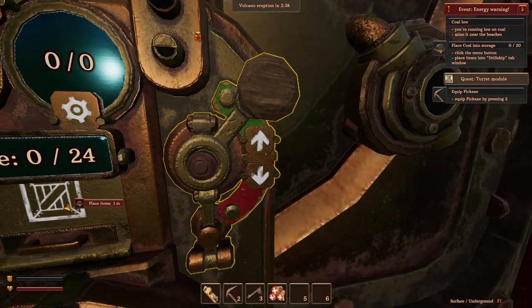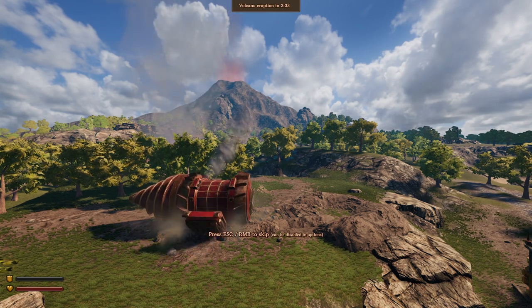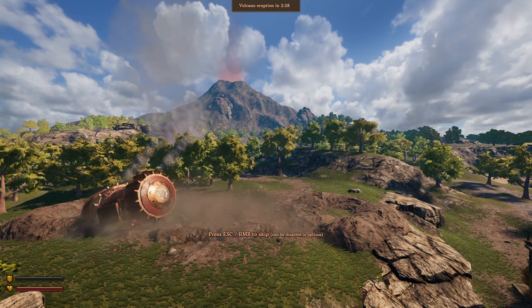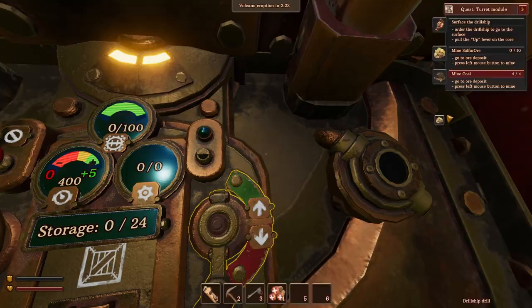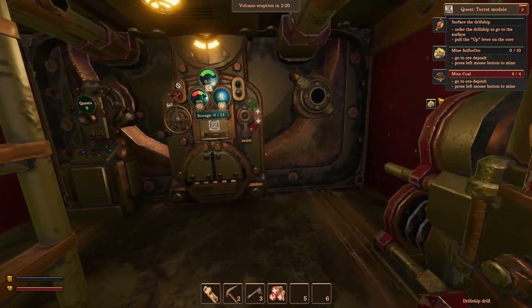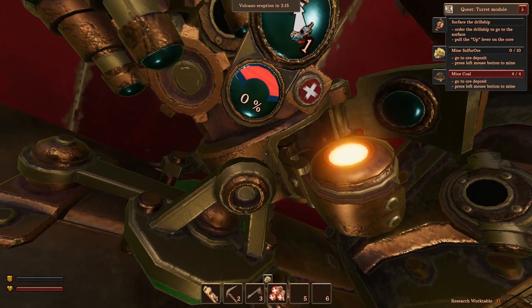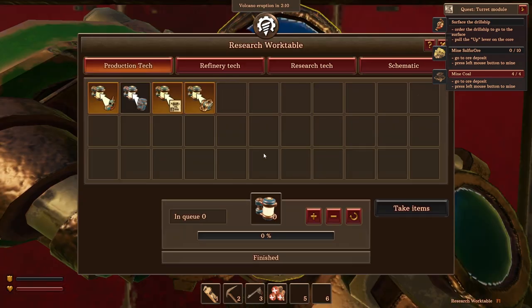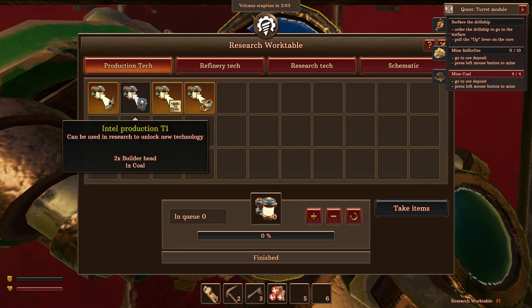To go underground you simply do this — boom — and then just stay underground for the eruption. You can watch it with the periscope. Now we're at an angle because we're going down. Certain things you won't be able to do while underground — I'll figure out which ones as I go.